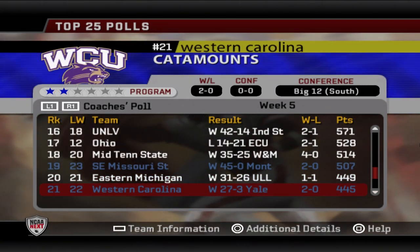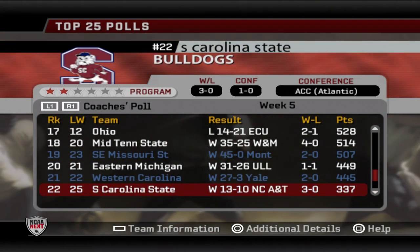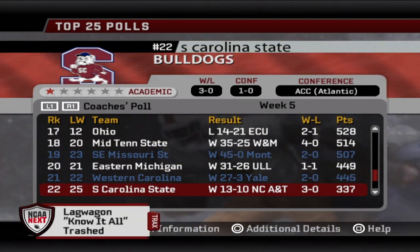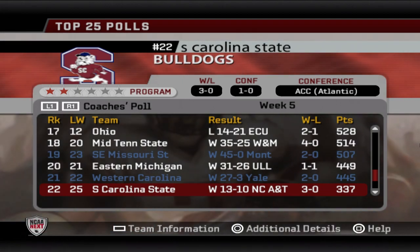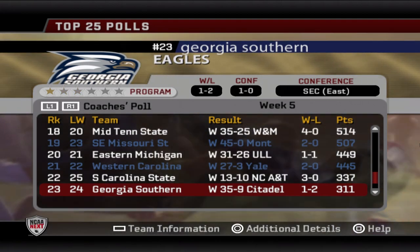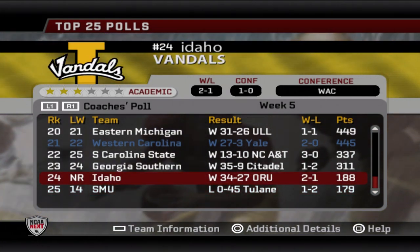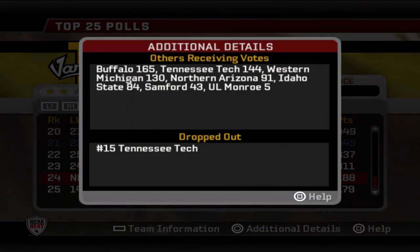Looking through the rest of the top 25: Southeast Missouri State's 45 to nothing win only moves them up four spots to number 19 — maybe not getting a lot of respect, but they've only played two games. Western Carolina moves up one spot to number 21 with their 27 to 3 win. South Carolina State moves up three spots despite only winning by a field goal. Georgia Southern moves up one spot. New to the poll at number 24 is the Idaho Vandals, meaning Tennessee Tech fell out after their upset loss to Brown.